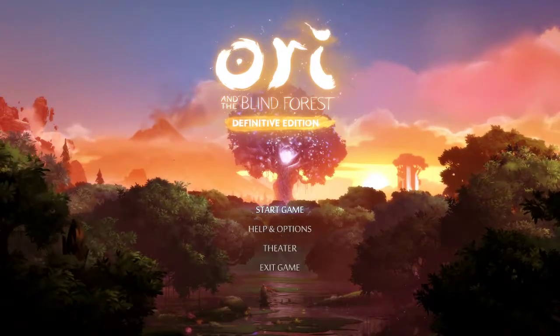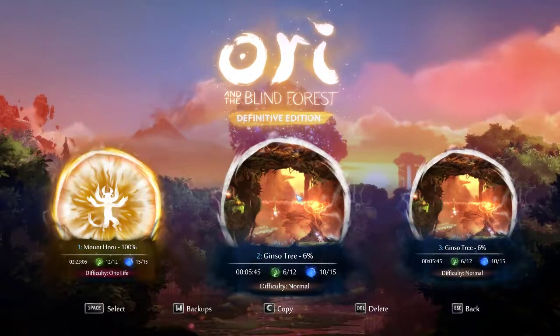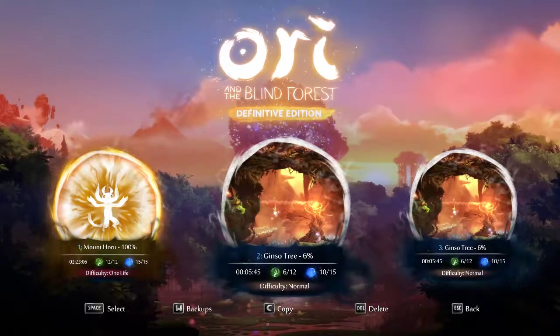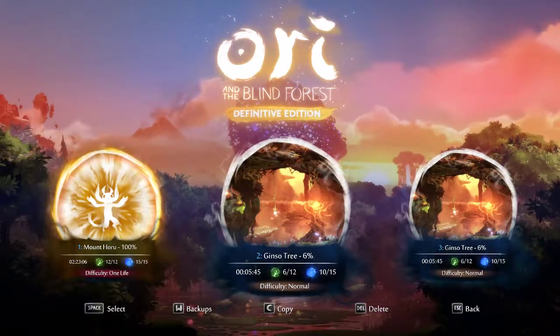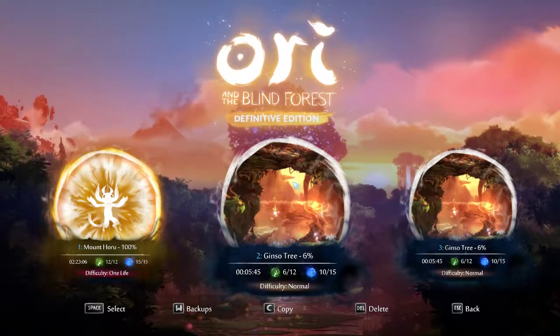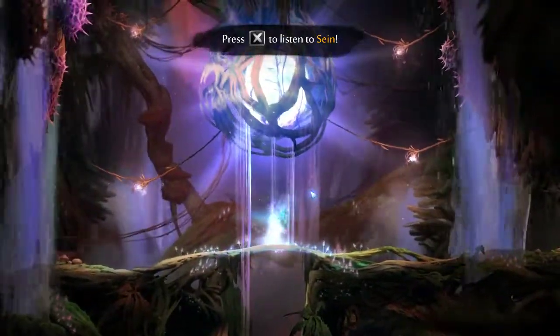Hello, I'm here to show you guys a trick that I sorted out when I was trying to prevent soft locking in the seed that I designed. So here we go — I was pretty worried about people alt-R-ing out of the Ginso escape, since it was pretty much one step away from requiring people to do the insane path Ginso escape.